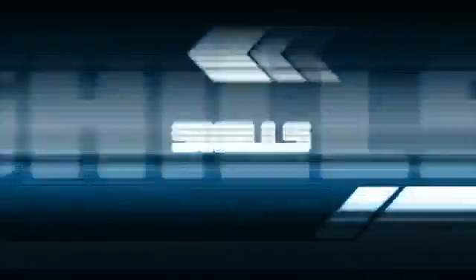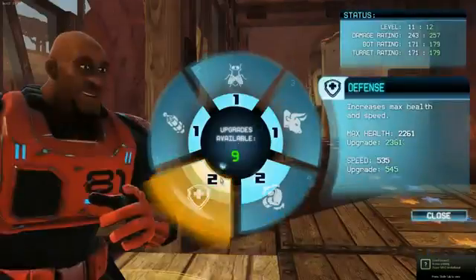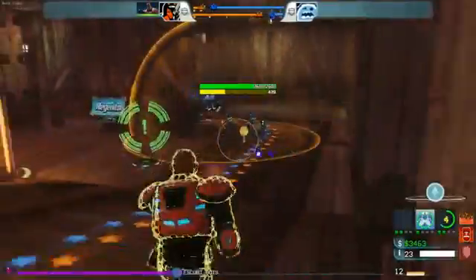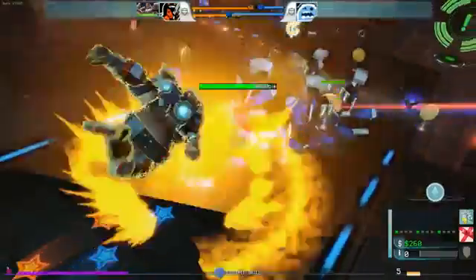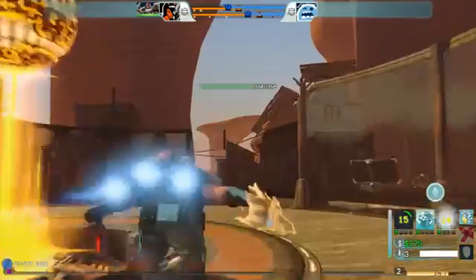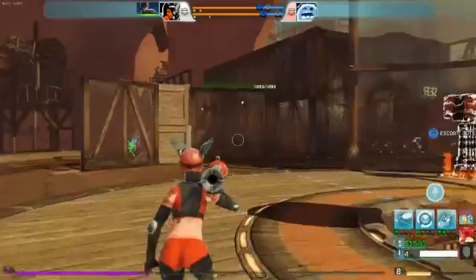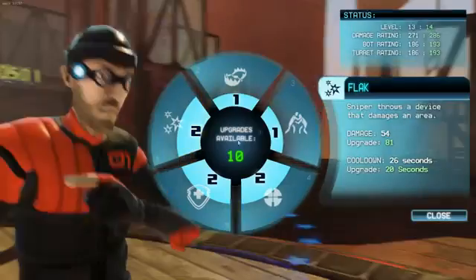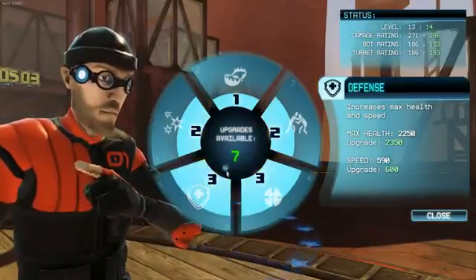Pros also come equipped with five skills: two of them passive and three of them active. The passive skills are for offense and defense. The three active skills are represented by the buttons in the bottom right of the HUD. Once you use an active skill, they will begin to cool down and can't be used until they are completely refreshed. As your pro levels up, you can upgrade your skills by accessing the upgrade menu. Upgrading your skills increases their effectiveness and reduces their cooldown.